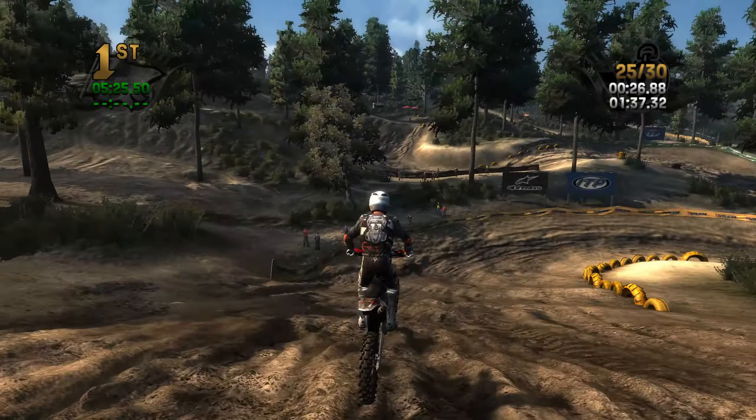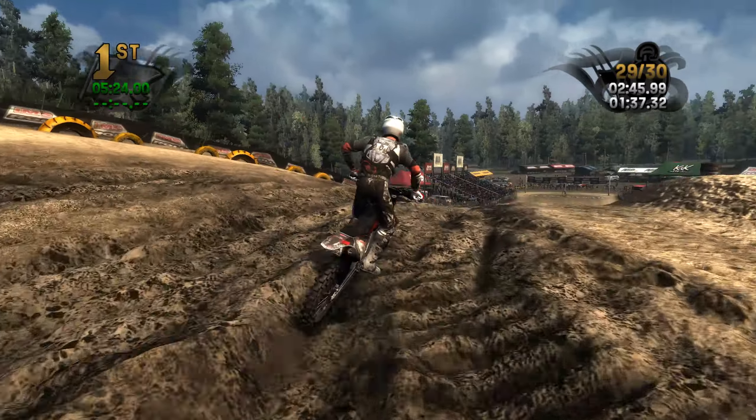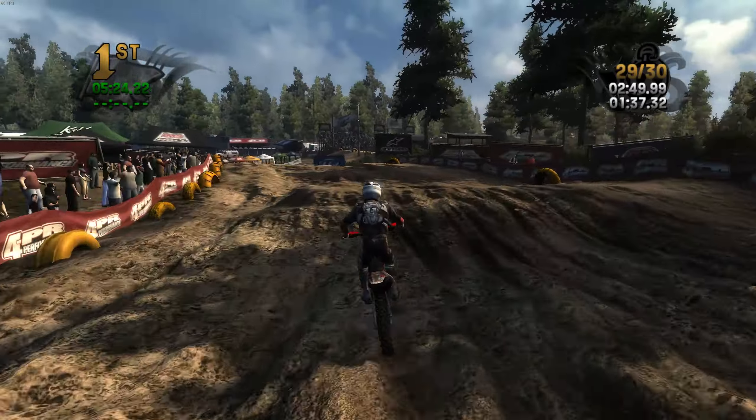Through here nothing too special, just a couple ruts. The face on the other hand — look at the difference between how it was and how it is now, the height difference is absolutely insane. Through this corner we've got quite a bit of deformation. Down this straightaway the jump got like shaved off so much — you can basically pin it across flat. Down here is pretty gnarly with lots of lines. Look at the ruts — my bike is going through the ground, these are some deep ruts. Through the last section not much going on, just a couple of ruts here and there. That is 30 laps of terrain deformation on a sand track in MX vs ATV Reflex.